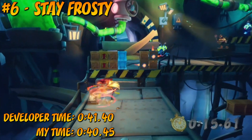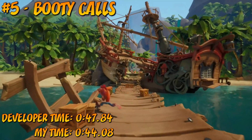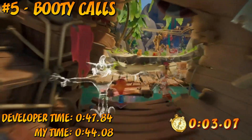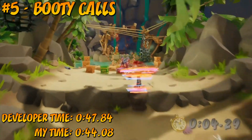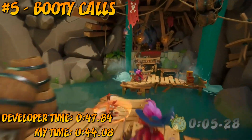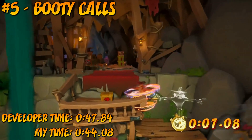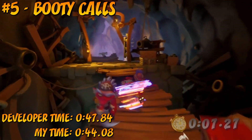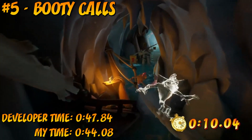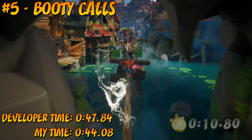If you manage to hold onto your Aku Akus and you keep moving, you'll have no problem staying cool here. Booty Call swings in to take the number 5 spot. This is another level that falls into the category of being very generous with its developer time. I missed time crates and wasn't moving through the level as fast as I could have been, but I still managed to beat the developer by a couple of seconds. Because of the way the level is laid out, you can just hold forward and charge through, tanking hits with Aku Aku where necessary. If the level doesn't have any crazy shortcuts that the developer ghost takes, it's a pretty easy time trial.